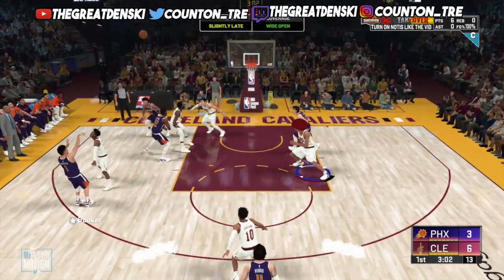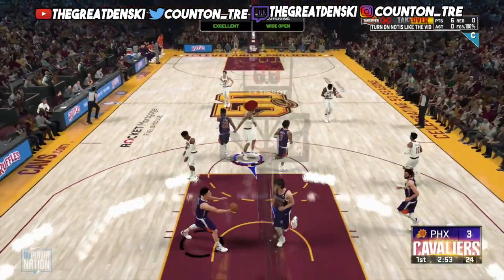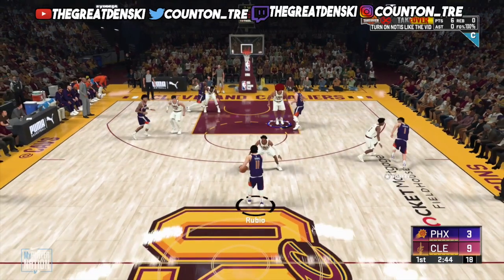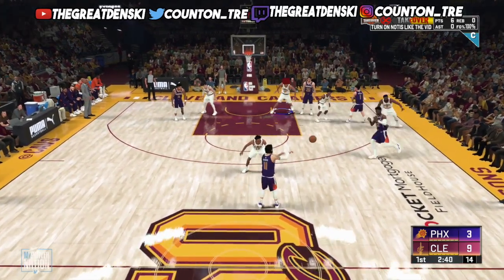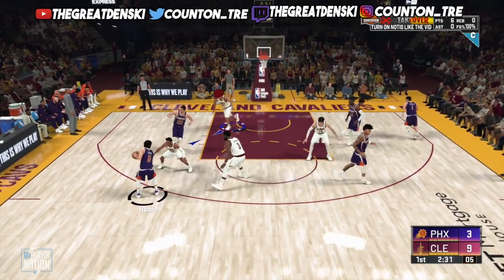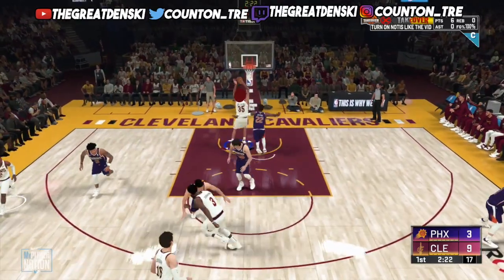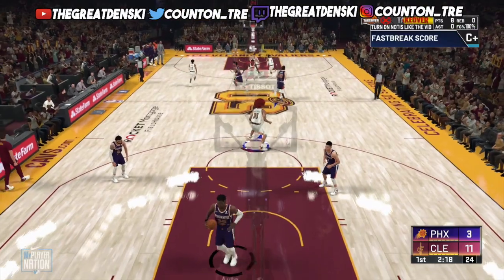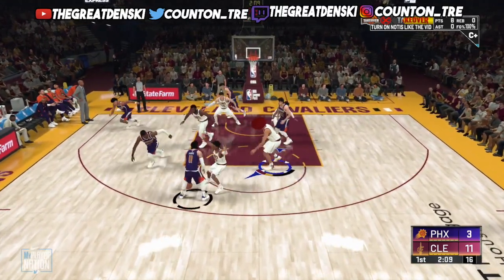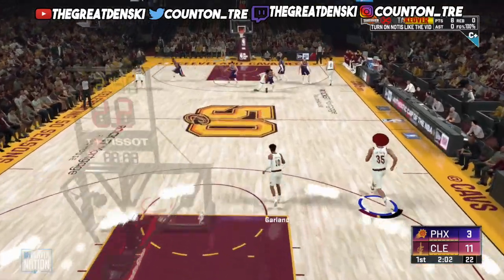I'm playing right now with a 60 overall, zero badges, no attributes. I have an easy six points, 100% from the field. You should be able to destroy if you have any kind of BC or badges. I highly recommend — before y'all just hop in and start playing MyPlayerNation games with low overall characters — at least have some attributes that you want up already so you can get the most out of these games. Don't go out there like me with a 60 overall. Get your BC up with your main MyPlayers and focus on one set of attributes at a time — shooting, finishing, defense, or playmaking — then go play your MyPlayerNation game so you can get the most out of your character.